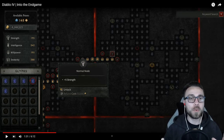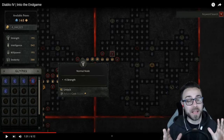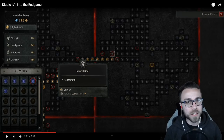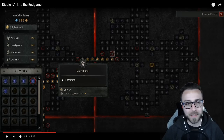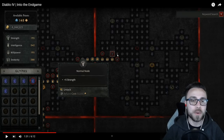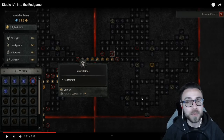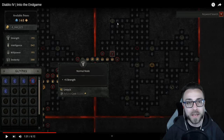Already from this one still of the Paragon board, we've gained a ton of information. This is probably from an earlier build, just like the beta was. The Paragon board has gates where you connect from one board to another, and each basic node gives you plus five to main stats — strength, dexterity, intelligence — and I assume there's a willpower node in here too.